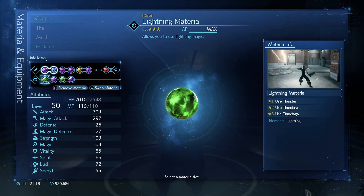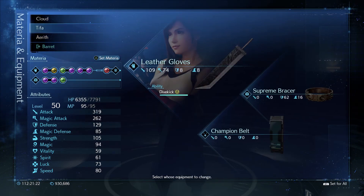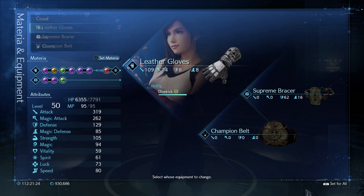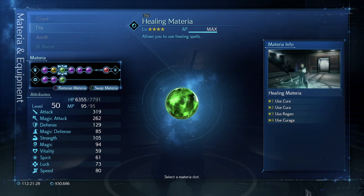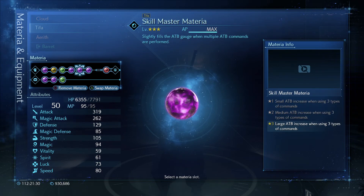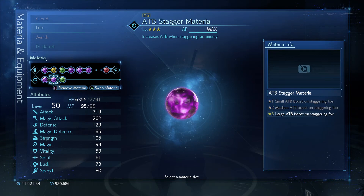Time materia for Shiva specifically — skill master, because obviously. I don't need lightning; lightning is unnecessary, but I like for Cloud to have it because, you know, his name is Cloud.